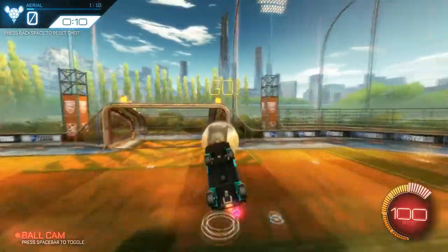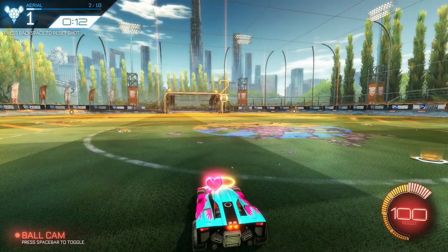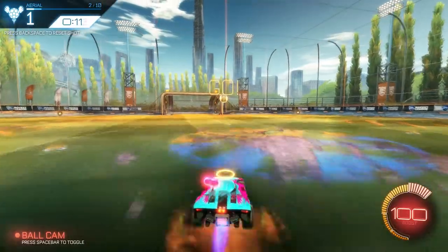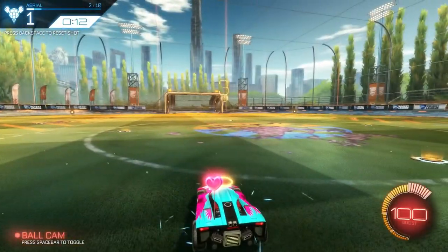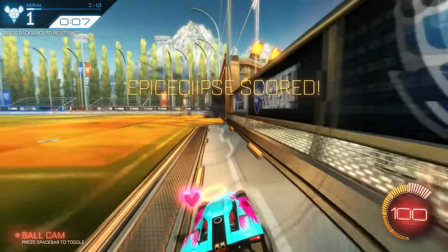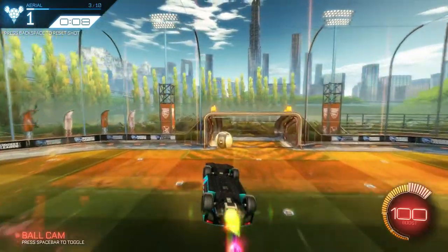Another way to practice backwards flying is to do it in training. Basically, you lift off and just like normal training you want to try to fly backwards. You don't exactly have to launch the way I launched. If you're just starting off where air roll can be a little difficult, you can just drive backwards and fly to it. You'd want to start out at rookie training and move your way up the ladder — if you can get all-stars down, then you're pretty good at backwards flying.